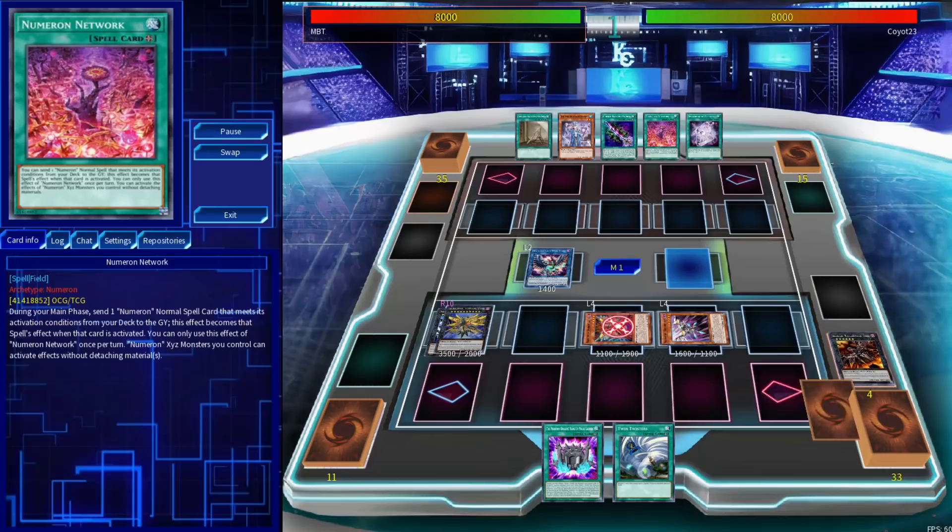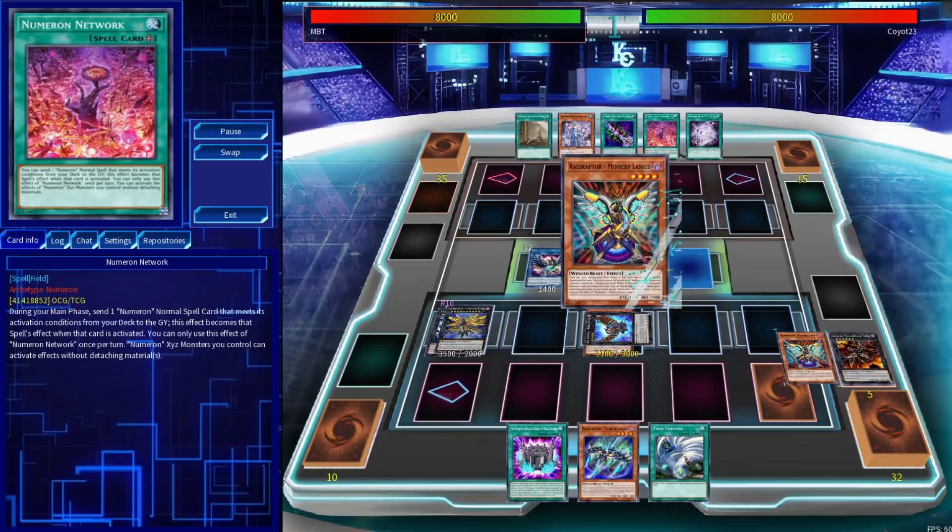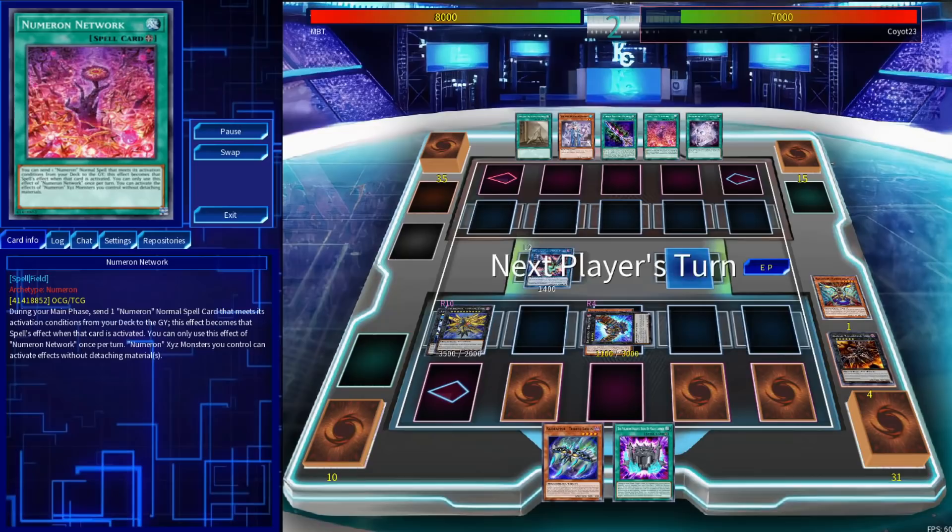We'll activate Strangle Lanius's effect to bring back a Strangle Lanius — thank you for not specifying yourself — and then activate Wise Strix and Arsenal Falcon's effect in sequence to summon a copy of Ultimate Falcon. From here, we're going to summon from deck using Wise Strix's effect, then set a rum, before going into Force Strix and activating Mimicry Lanius's effect so we can set the Counter Trap. At end step, we'll Dome our opponents for a thousand and pass it back with an unaffected monster.